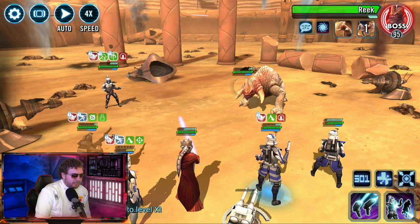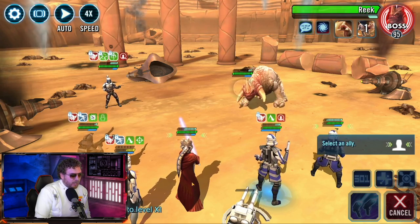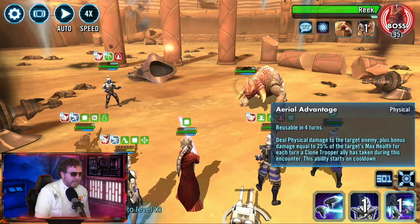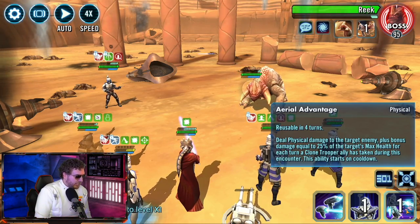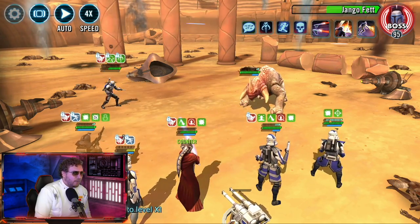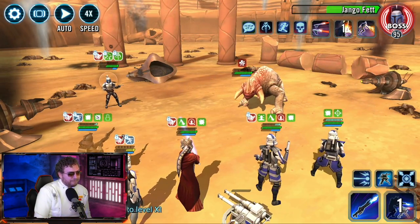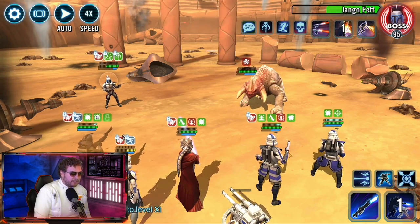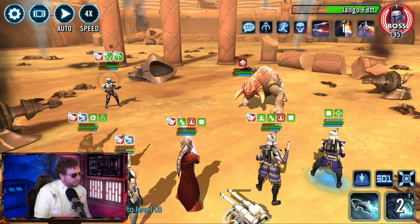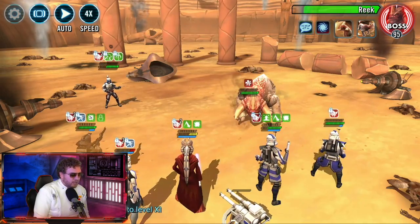I'm going to hide Arc Trooper under stealth — he puts out so much damage and so many times I've won because he's the last man standing. Jango lost damage immunity — attack Jango, no matter what, whoever it is. Arc Trooper attacks the Reek. Keep command over on Rex — big hit, 19,000. Use Echo's AOE to hit Jango and the Reek. Now that the B2s are gone, give trampled to Echo so we can get some bonus attacks from him.